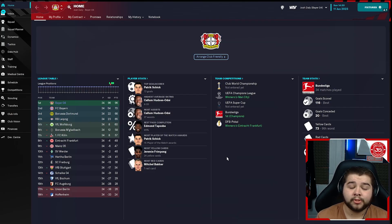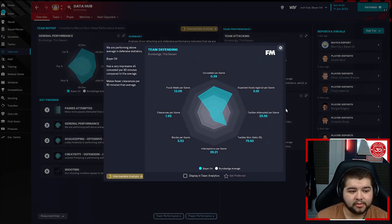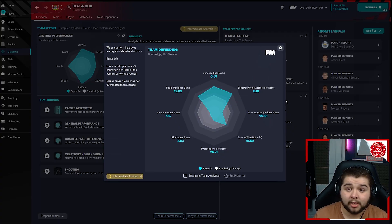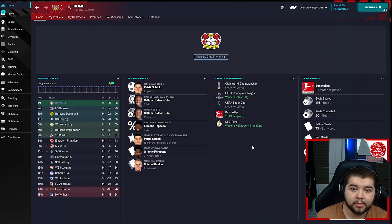We also won the Pokal against Frankfurt, with Patrick Schick coming in with 72 goals — a player I'd actually be interested in. Callum Hudson-Odoi had an 8.03 match rating, contributing 27 assists — a great spell for him. 116 goals scored and only 20 conceded. In the data hub: team attacking 3.41, pass completion 89% — still around that 90% mark — and team defending 0.59. Expected to be higher than the Dutch league given the likes of Dortmund, Bayern, and Leipzig, but still very solid. Two for two — 100% happy with the testing results.